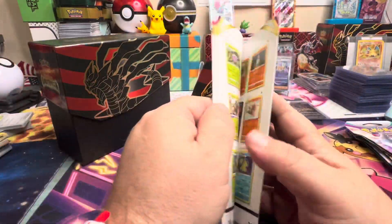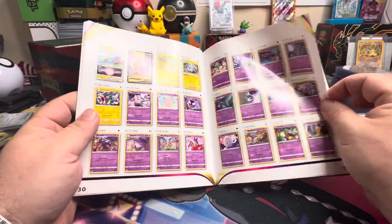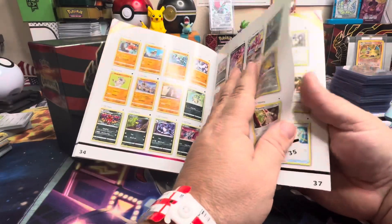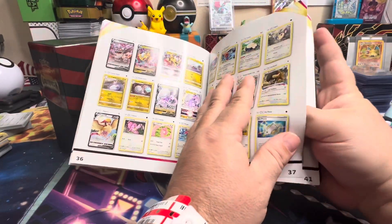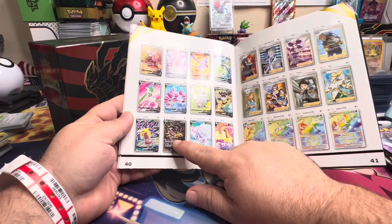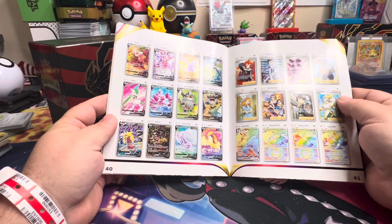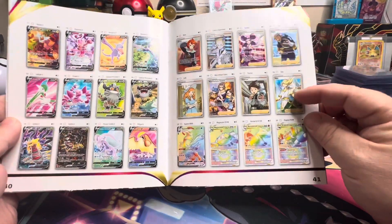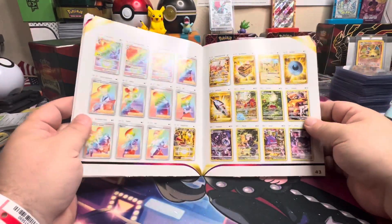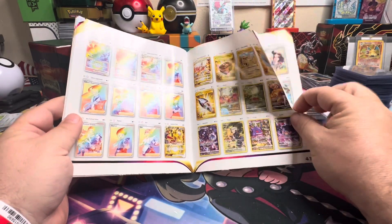In this handy dandy player's guide it shows you the entire set that comes with every single ETB — all the cards in that particular set. So we want this card or this card — they're the two most valuable. We pull this one a lot too, but there are some rainbow Aerodactyls and some gold cards, and we do have a trainer gallery with a lot of really cool full art cards.